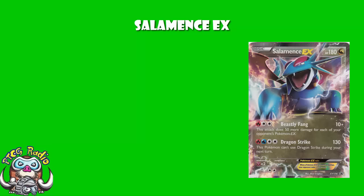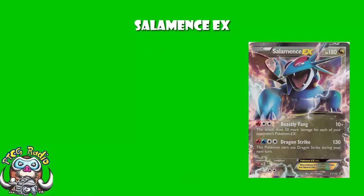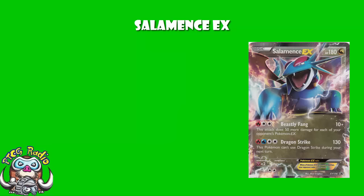Your opponent has 3 Pokémon EX in play, you do 160. Add a Fighting Fury Belt and it goes up to 170. Your opponent gets 4 Pokémon EX in play, and you're hitting 210 or 220 with a Fighting Fury Belt. This is very, very good. There are a whole bunch of decks that are very reliant on EX Pokémon.